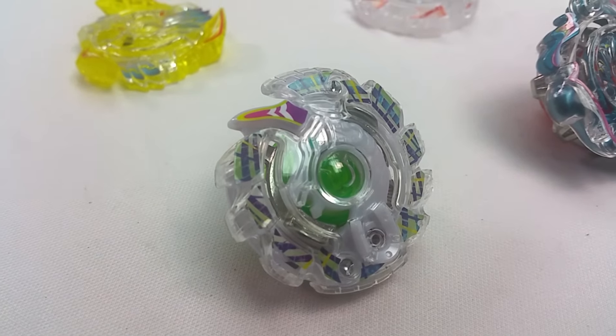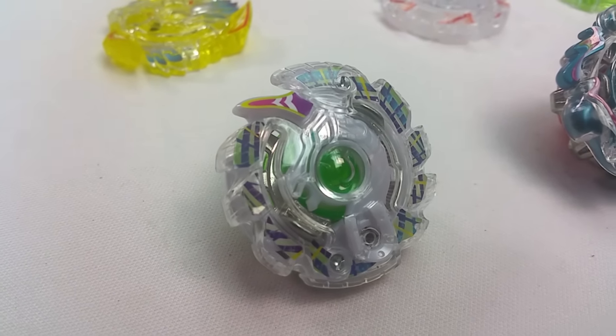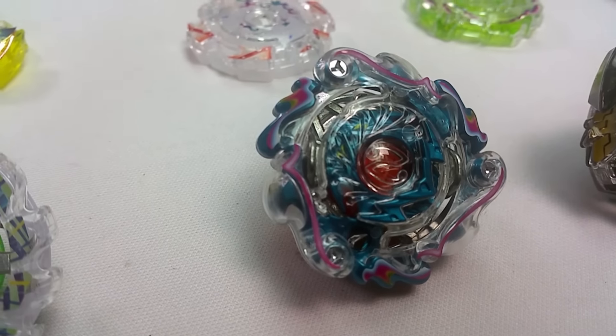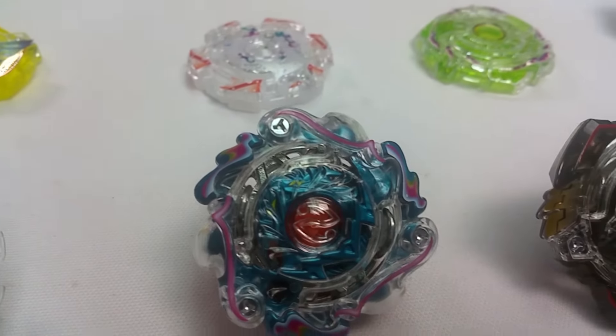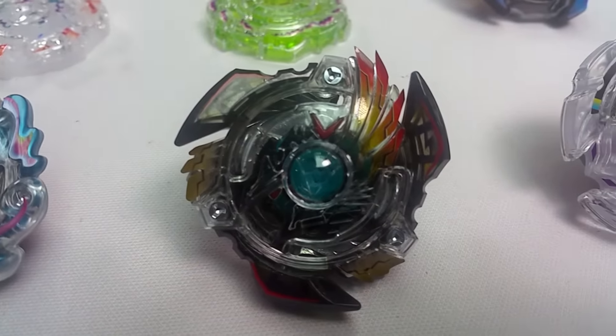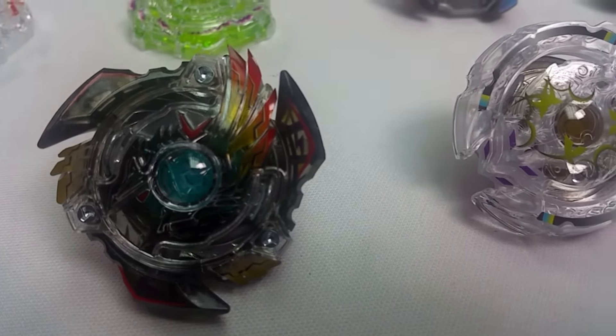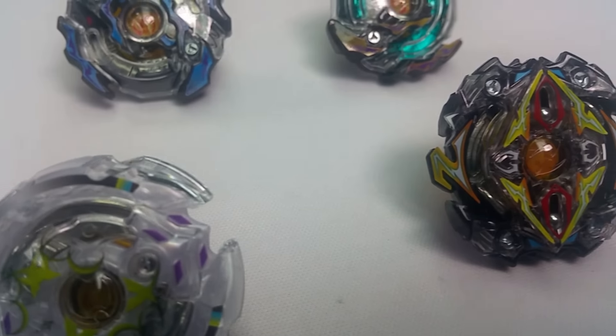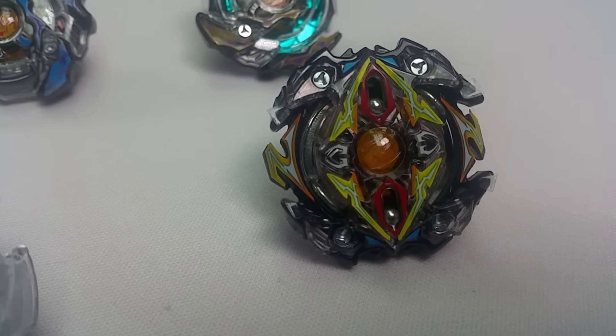As you can see right there, Unlock Unicorn — pretty nice. Moving on, we got Nova Neskin. Then we got Vickery Valkyrie, which is pretty awesome — I really love the black colors. Then we got Chaos.